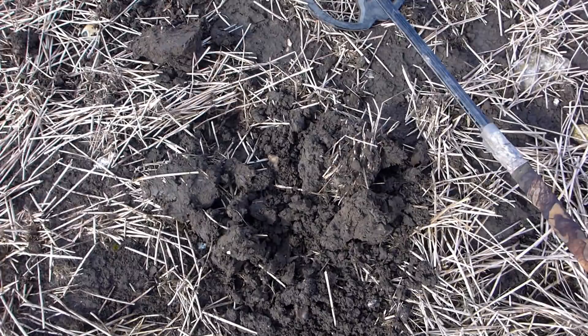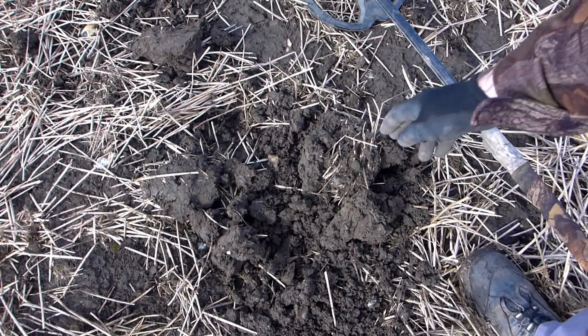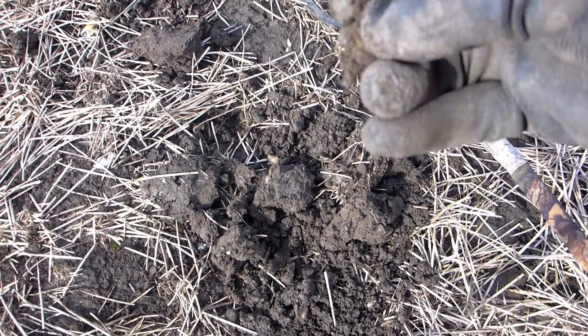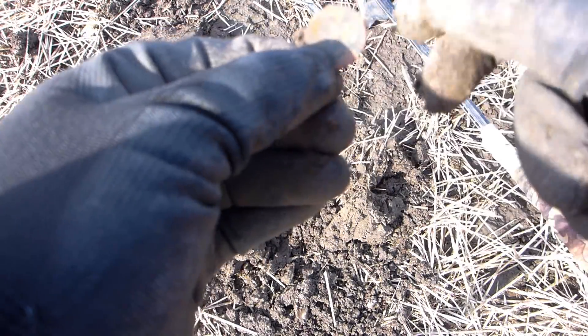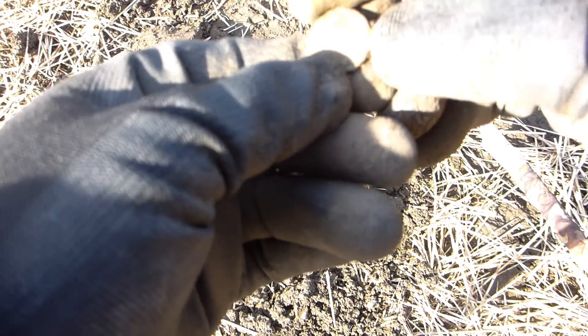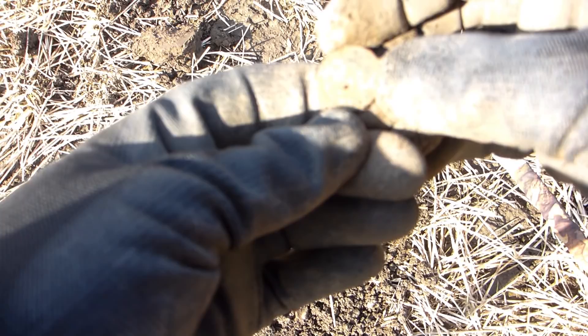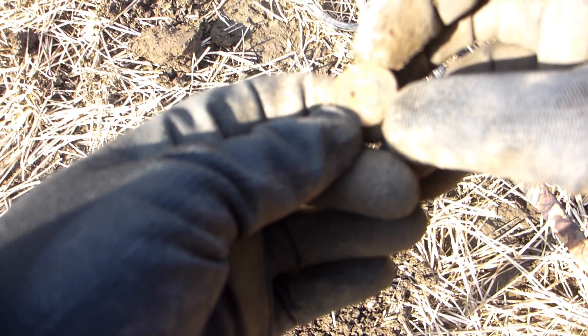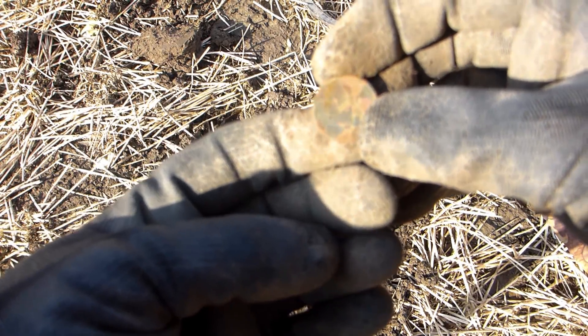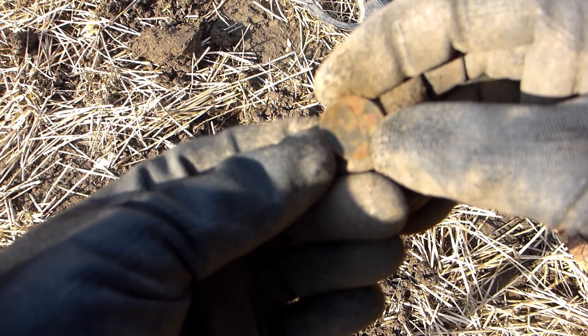Well guys, first signal — looks like we've got a coin. Just saw it on the other side of the clump there. Looks like a 1p... or is it? Oh, looks like a foreign coin. I wonder how that got here. We'll get that a little clean up for later on, but we're off and running. First finding in the bag.